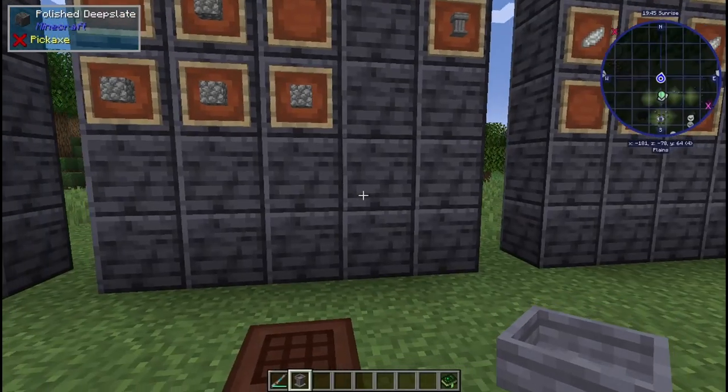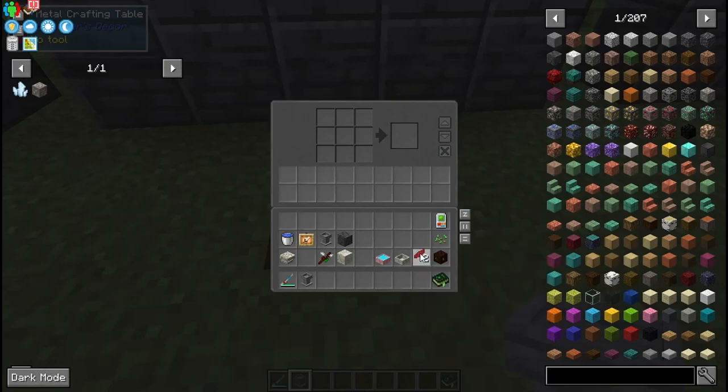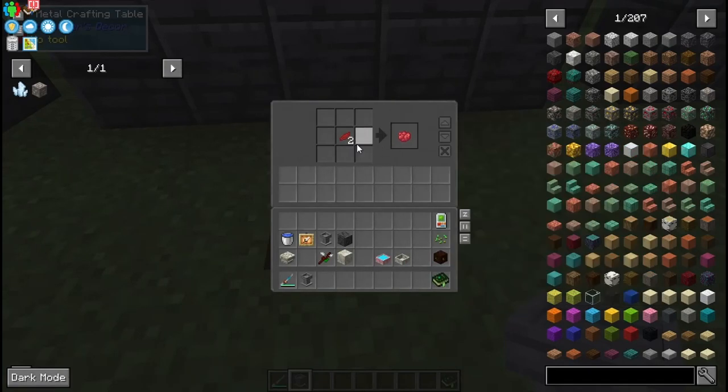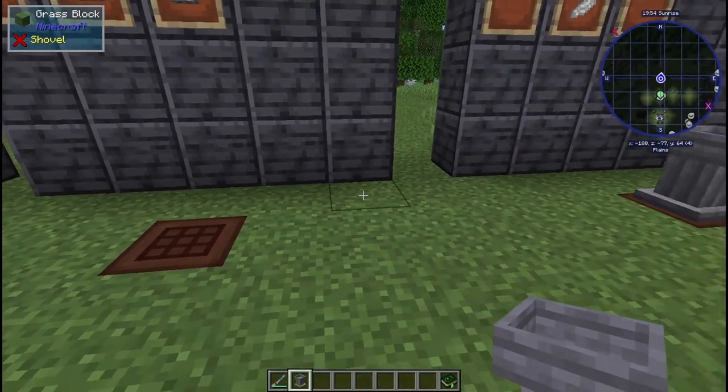Interesting side note: if you want any of these petals, you can go one more step further and get the dye from those petals as well. So it's an easy way to get dye. But that's just a side note.